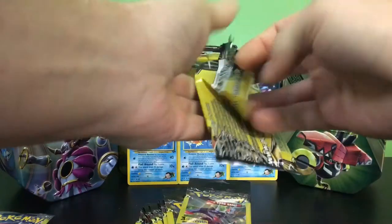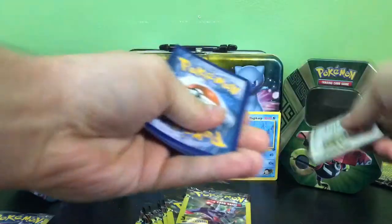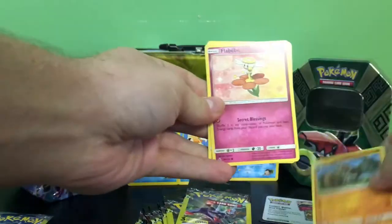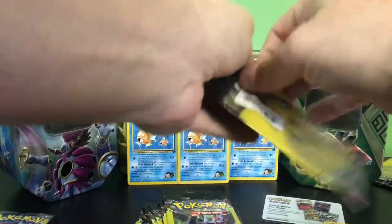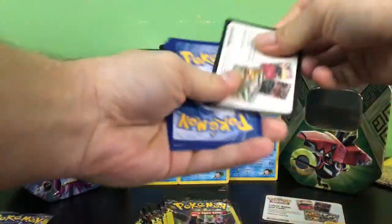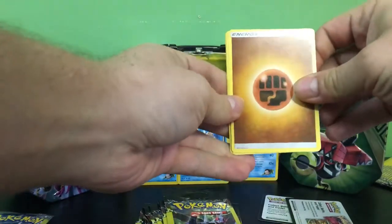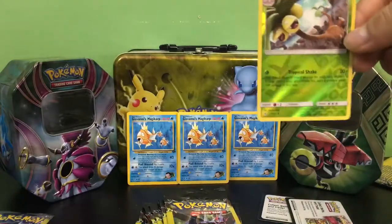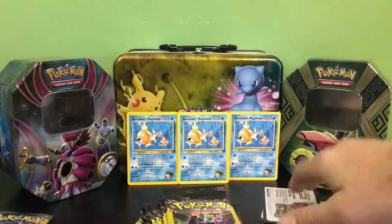See if we can get any Ultra Necrozmas. One to the front and let's begin — we have a Tyrantrum, a Flabébé, and a Croagunk, so nothing there. One to the front and we have a Fighting Energy, a Froakie, and a nice Alolan Exeggutor — that's a reverse rare holo — that's nice, put that right over to the front.